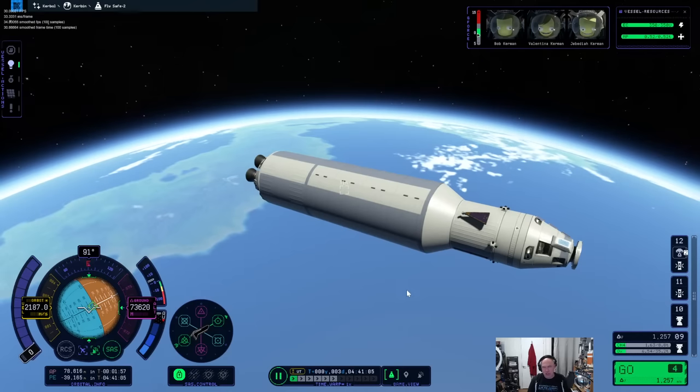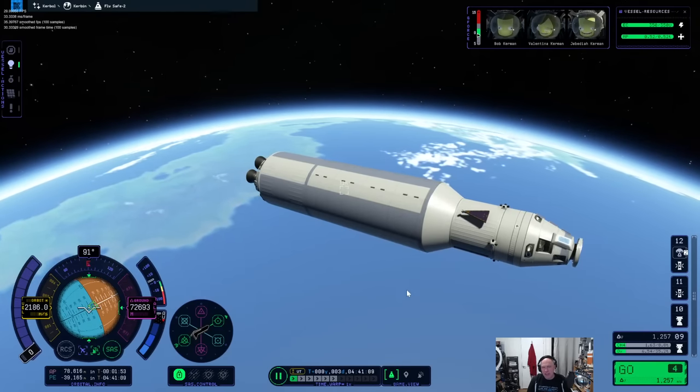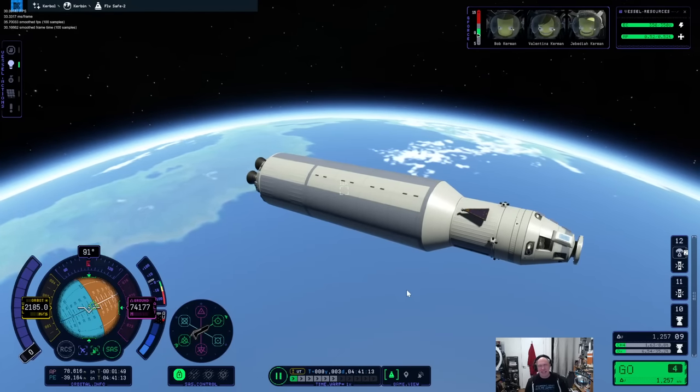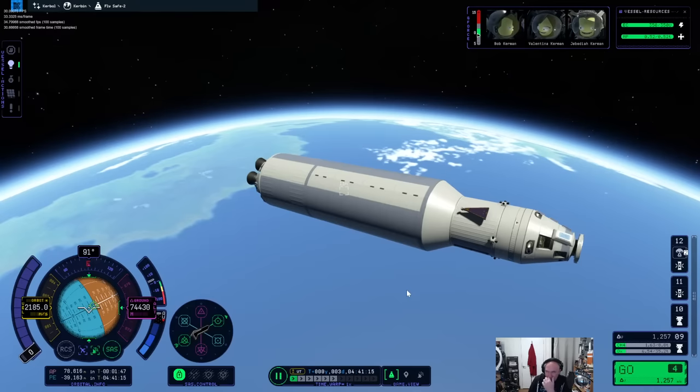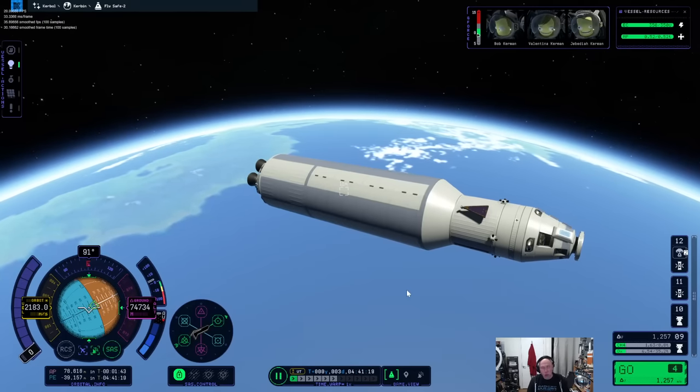Valentina and Bob will fly in the main spacecraft, they will rendezvous in lunar orbit, land on the moon, come back, and then come home. We'll be able to do this — we have enough delta-v in this lander to do this. We're totally going to do this.